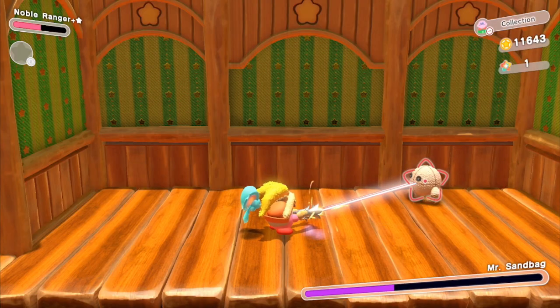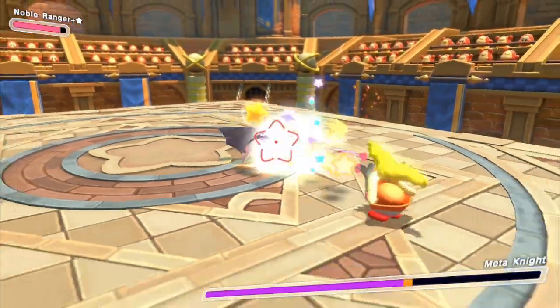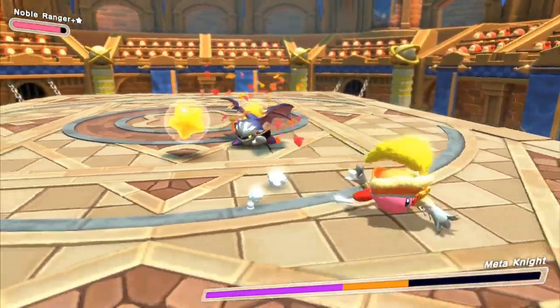Your bullets charge up to three times: once for three shots, twice for five shots, and three times for nine shots. And after executing a perfect dodge, you get three free charge shots in bullet time.